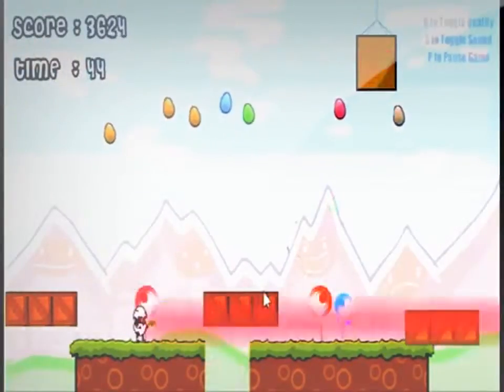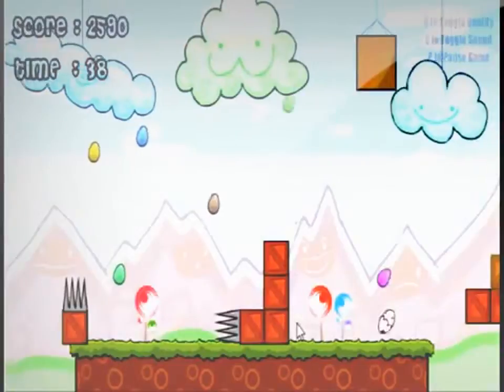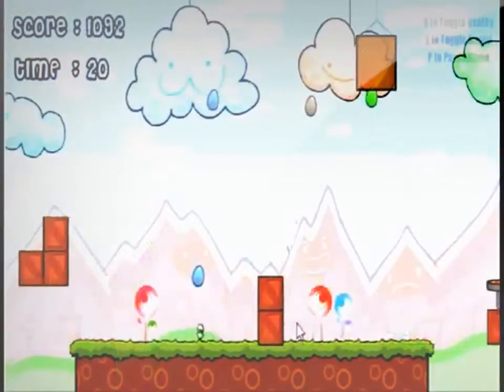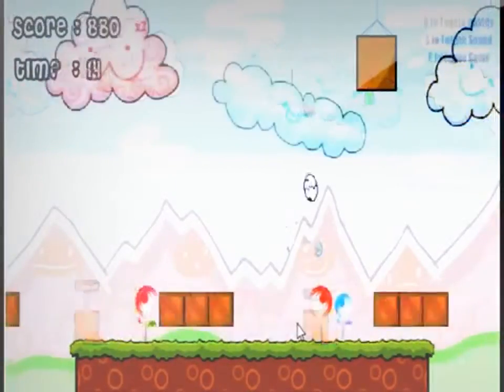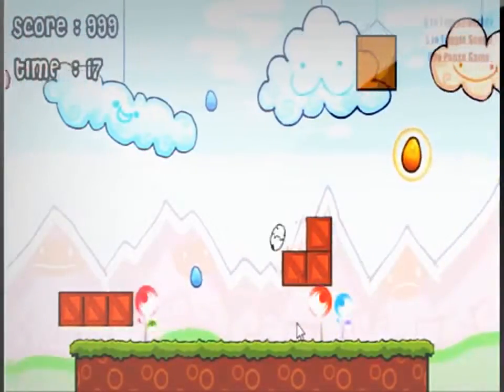Your powers include laser which destroys blocks, freeze which pauses the screen, egg shower which makes more eggs appear on the screen, and shrink that makes you tiny so it's easier to dodge obstacles. You have to do this all while the difficulty and speed of the obstacles increase, trying to survive as long as you can.